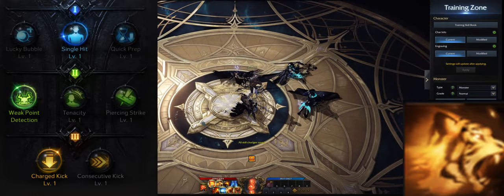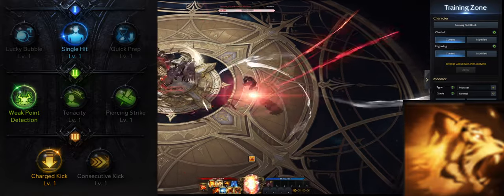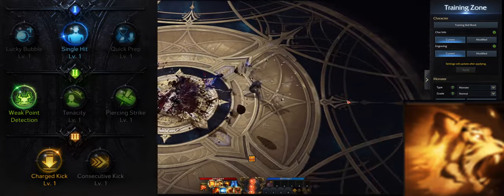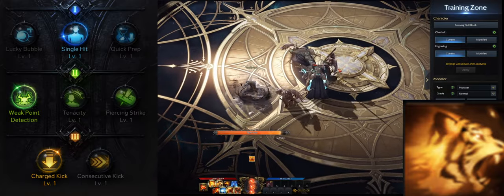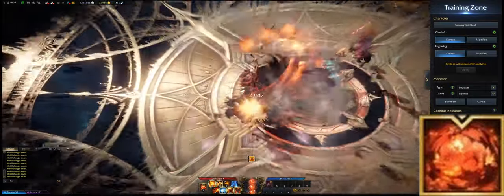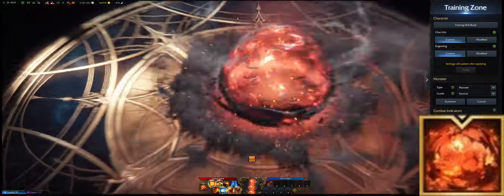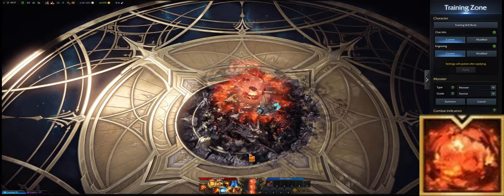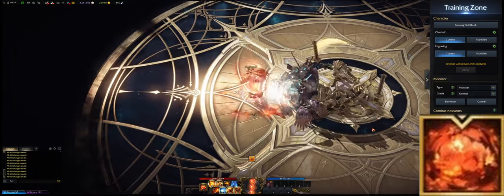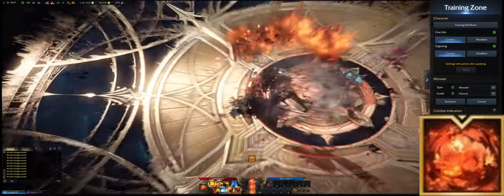A nice advantage of having two esoteric skills is that Lightning Tiger Strike has really nice weak point and stagger, so for encounters that need these two things this could be a very viable option. For your ultimate, both of them are very strong — it is your choice. Personally I like to use Nova Blast more because it does a little bit more damage and it has higher stagger damage.